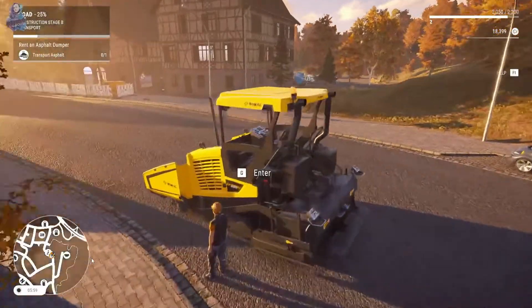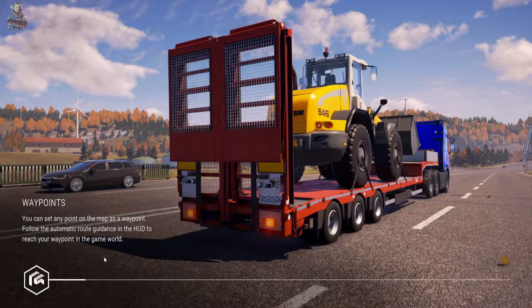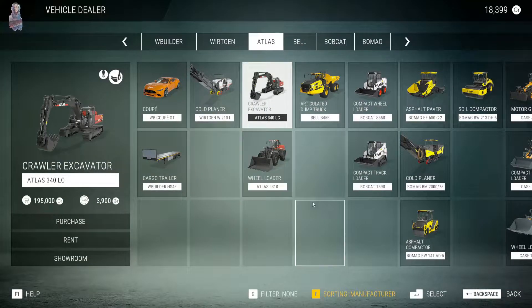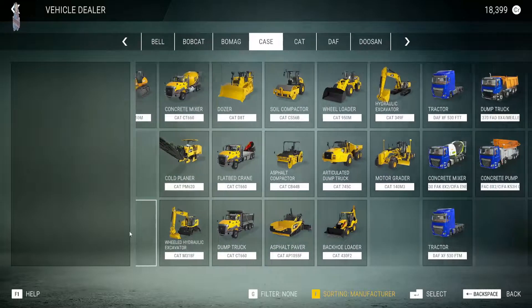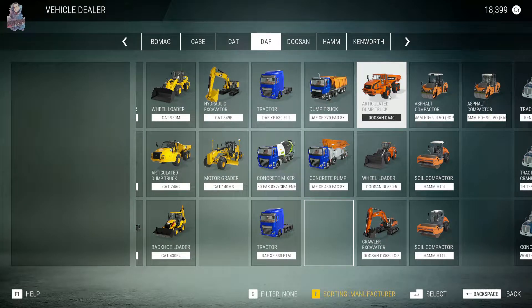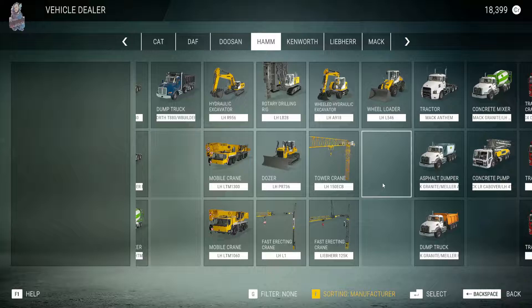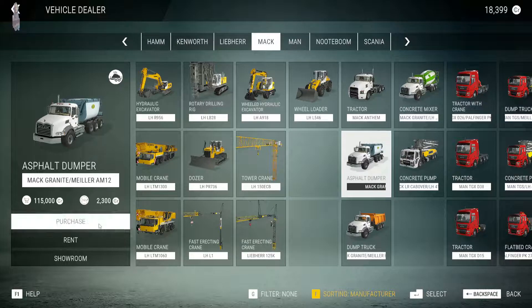Let me get out of it and then let's fast travel to here. There we go. I'm a big boy now, I can do it. Watch me go. Alright, here we go. Asphalt dumper. How much is this thing going to cost? Asphalt dumper? I don't bloody know. Asphalt dumper — how much to rent?